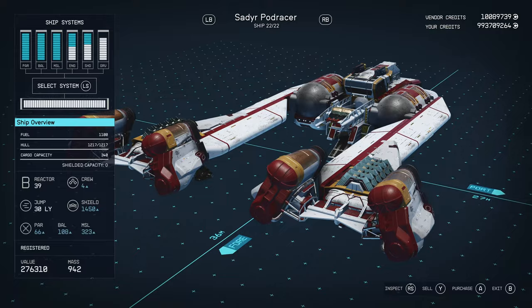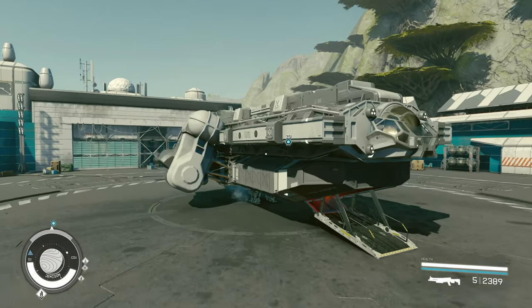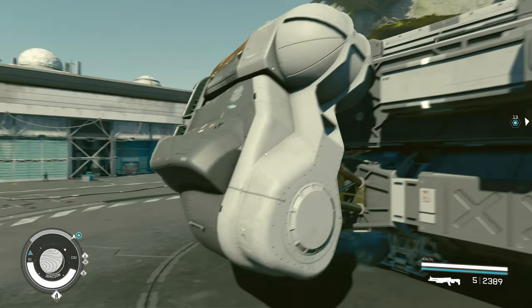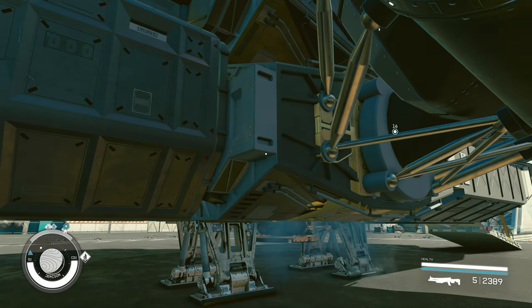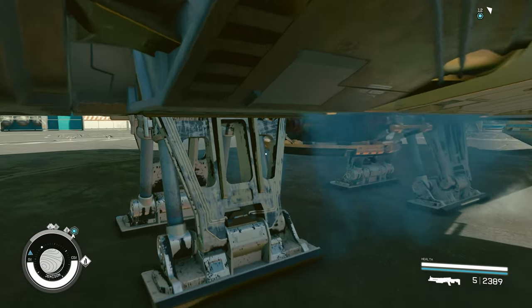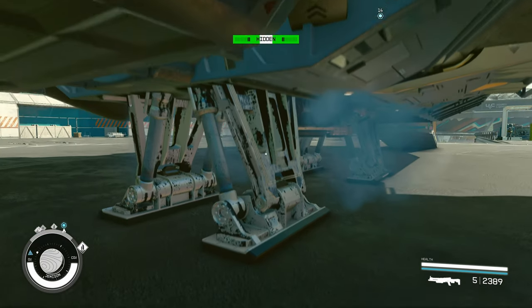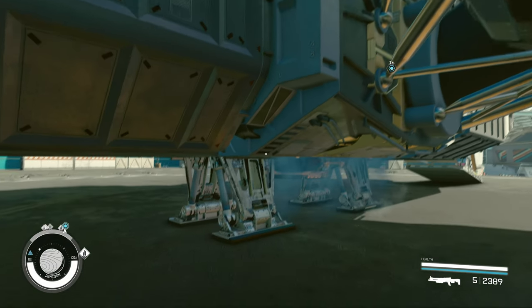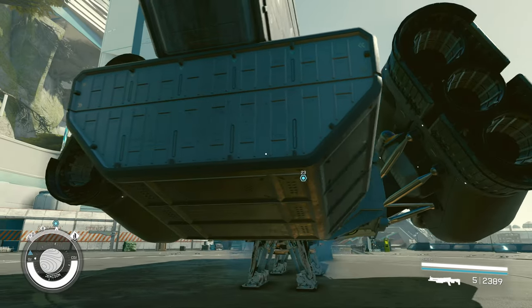Let's go take a look at it. One of the merges I went with — we've got our standard merge where all of our grav drive, reactor, fuel tank, and docking port are all hidden inside. Then we've got a couple of landing struts and landing gear merged inside one another.